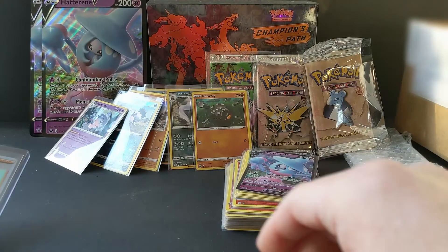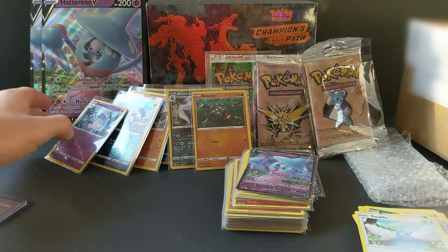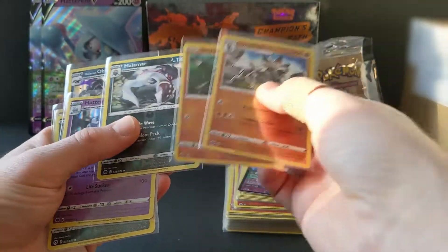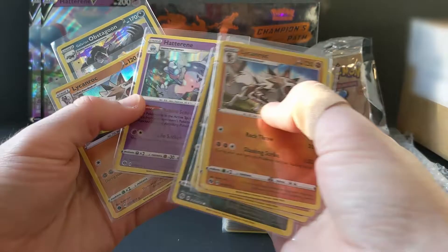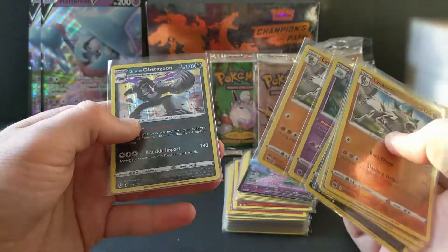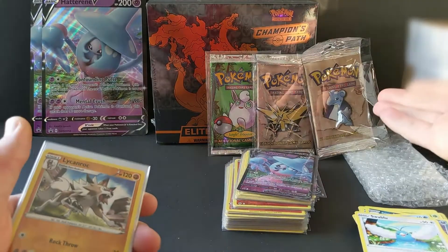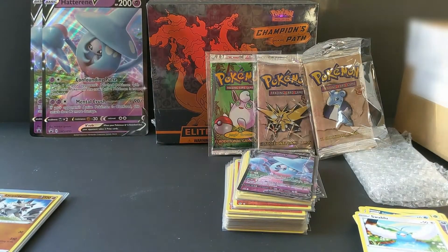Let's put this Lycanroc reverse into a sleeve and throw this Perrserker into a top loader for now. To recap: we got our Perrserker rainbow rare, Lycanroc reverse, Roly-Coly reverse, Malamar reverse, Zigzagoon reverse, the Hatterene holo, Lycanroc holo, Obstagoon holo, along with our jumbo card, and of course our Lapras fossil pack from the mail. Slowly building our collection, guys. Thank you for watching - please comment and leave a like. If you don't like the video, let me know why so I can improve, and I'll catch you in the next one!